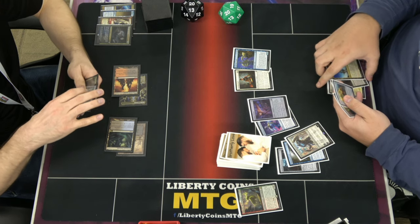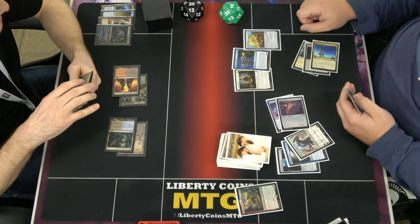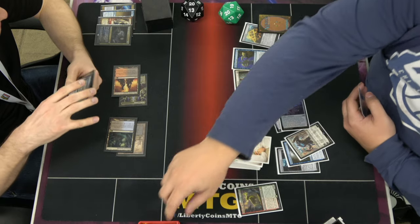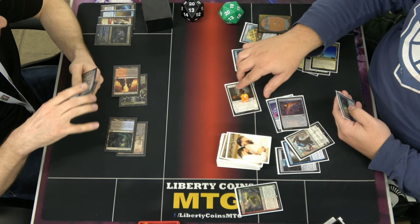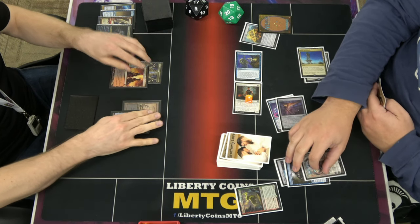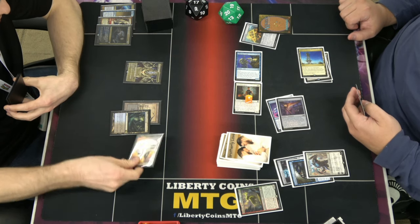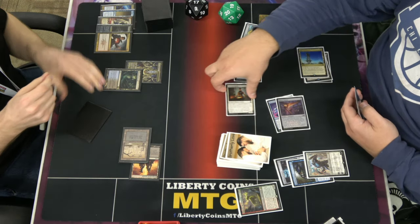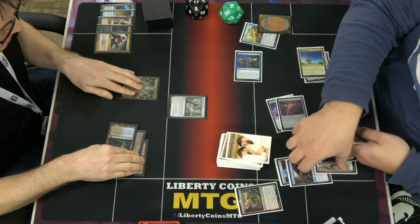You're tapped out — perfect. Three, four. Top deck and Karn, three. Brass Knuckles — as I cast it, I get a copy. Two Brass Knuckles. As they enter, this gets a plus one, plus one counter. Swing for three, 17. Go ahead. Dreadbore that. Having mulliganed into five, you would have had seven with everything else the same. Soul Guide Lantern — exile the Karn. Pass.